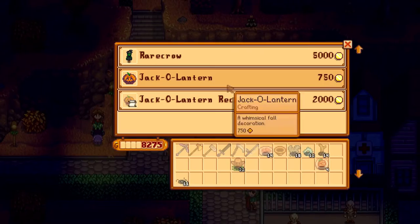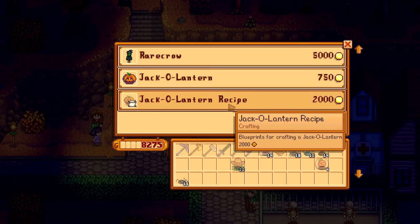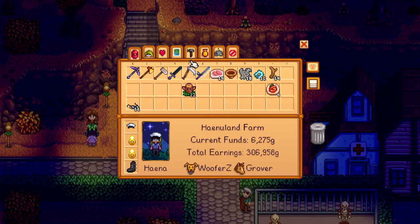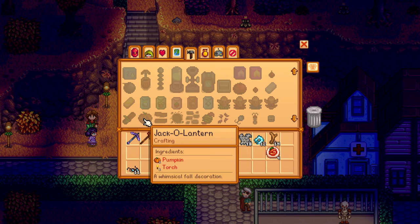The Jack-O-Lantern recipe can be bought during the Spirit's Eve for 2000G. So if you want to get the Jack-O-Lantern recipe, wait for the Spirit's Eve and then bring 2000G to the shop guy. You can get the Jack-O-Lantern recipe, which requires a pumpkin and a torch to craft.